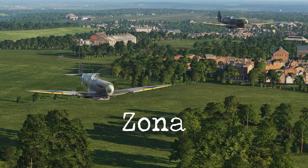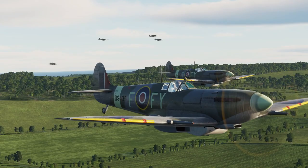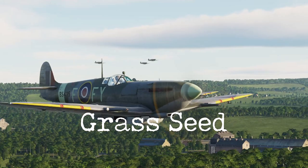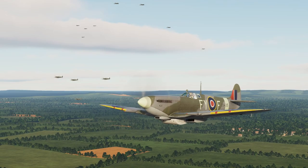Zona is the call sign of the radar controller responsible for the airspace over southeast England, so you need to monitor that frequency before crossing the channel. Grassseed is a radar controller agency based in Appledore, England. Its responsibility was to control fighters over enemy territory — Northern France in our case. Grassseed will give you vectors to intercept enemy formations or warn you of potential dangers.